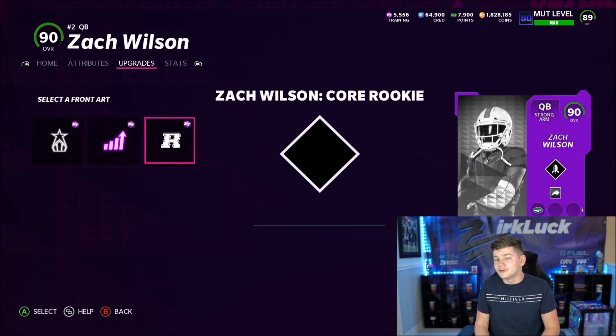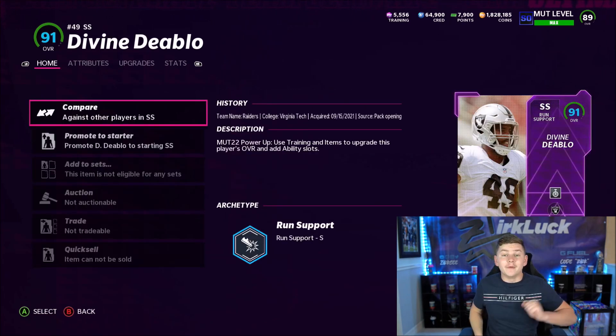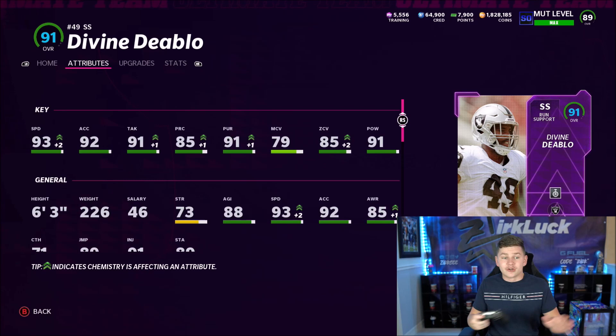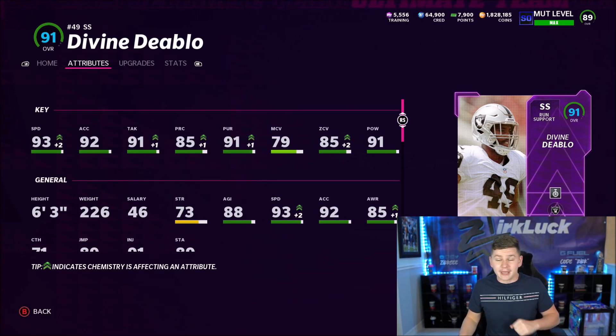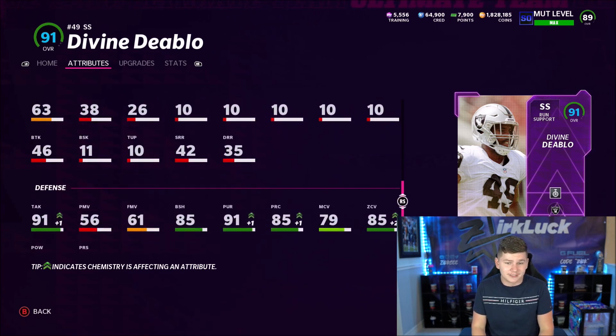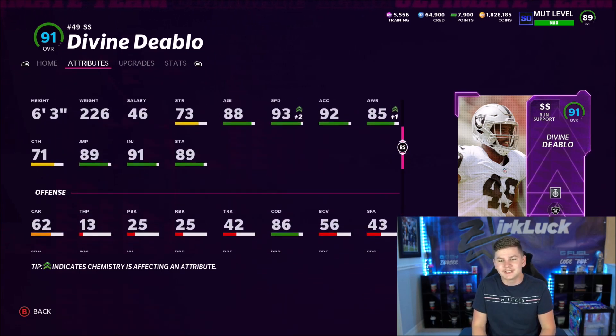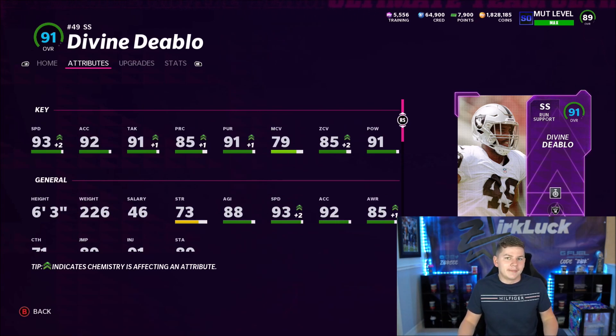You can also use the Core Rookie, the Power Up, and the Rising Star versions. We also have Diablo — I believe it's Devine Diablo — and he is just an incredible user card. He's got 93 speed with strategy cards, 92 acceleration, 6'3", 85 zone, 91 hit power, 86 change direction, 91 tackling powered up, and 85 block shed. You couldn't ask for a better sub linebacker right now.